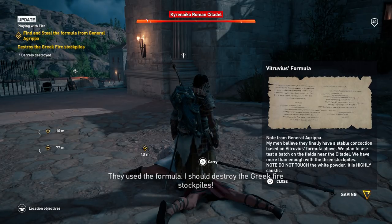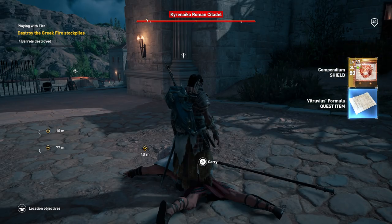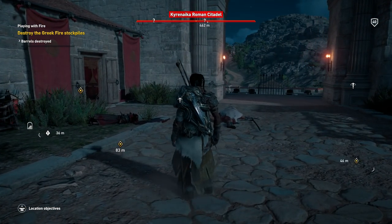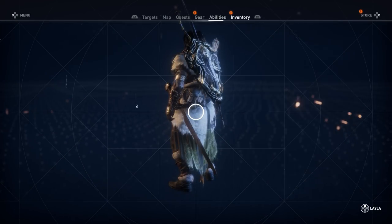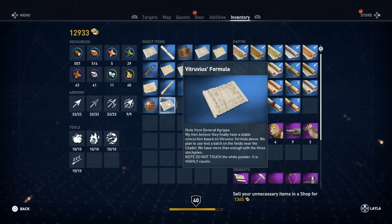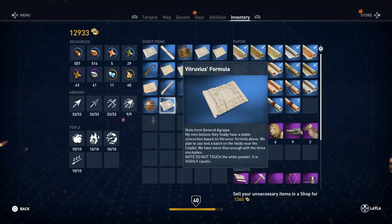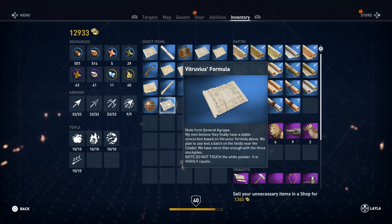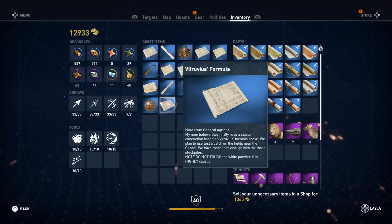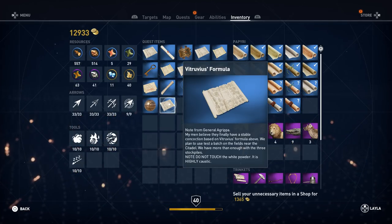I used the formula. I should destroy the Greek fire stockpiles. And we got a legendary shield — two legendary shields in one video! That item went away super quick. It's Vitruvius' formula. Note from General Agrippa: my men believe they finally have a stable concoction based on Vitruvius' formula. We plan to test a batch on the fields near the citadel. We have more than enough with the three stockpiles. Note: do not touch the white powder — it is highly caustic.